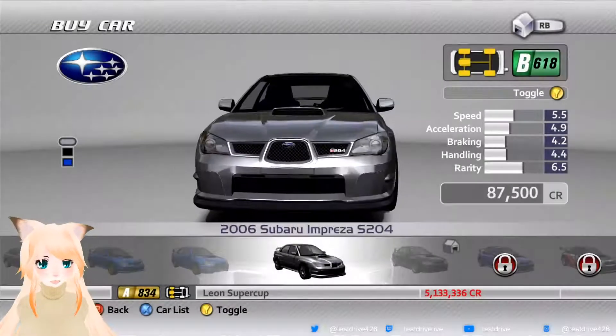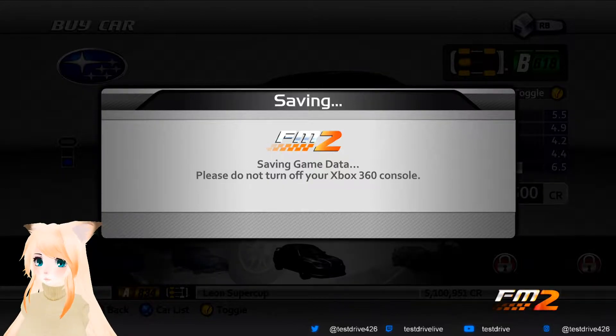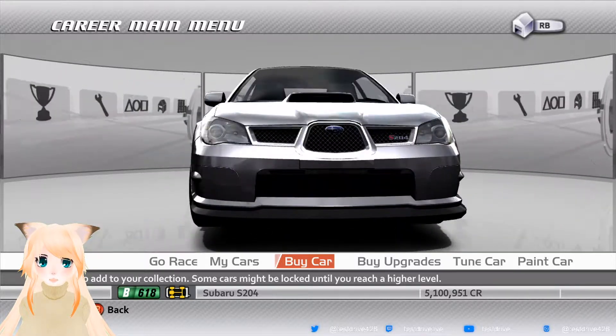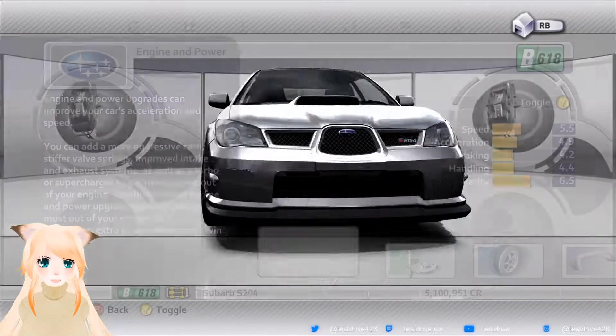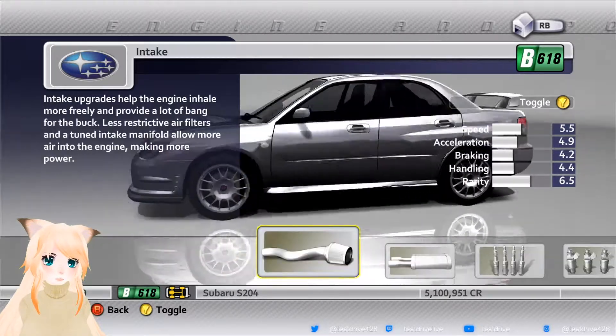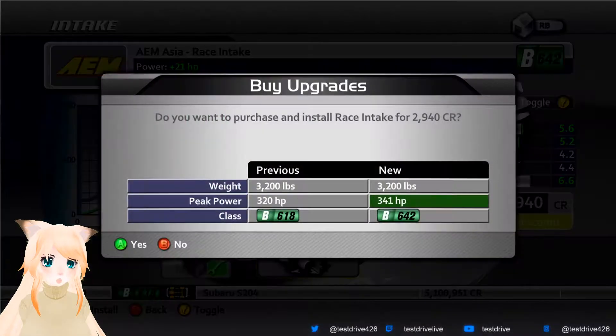We're gonna be using this car, because I think this was actually like a unicorn car, which means you can only get it if you get it gifted to you within the game. But I think the DLCs added it back in or something. But we're going to upgrade the hell out of this car so it can be usable in A-Class Events.